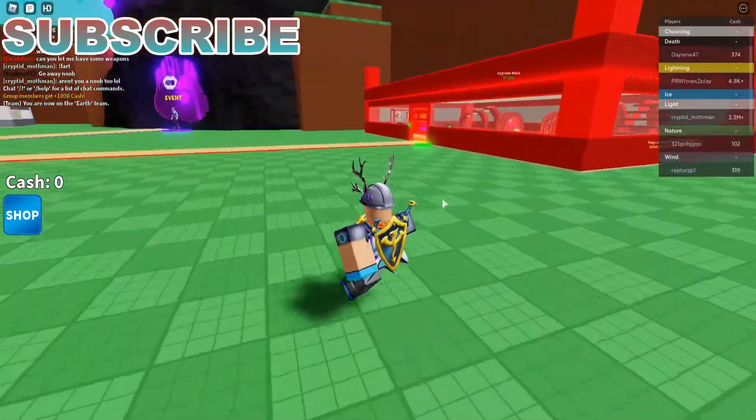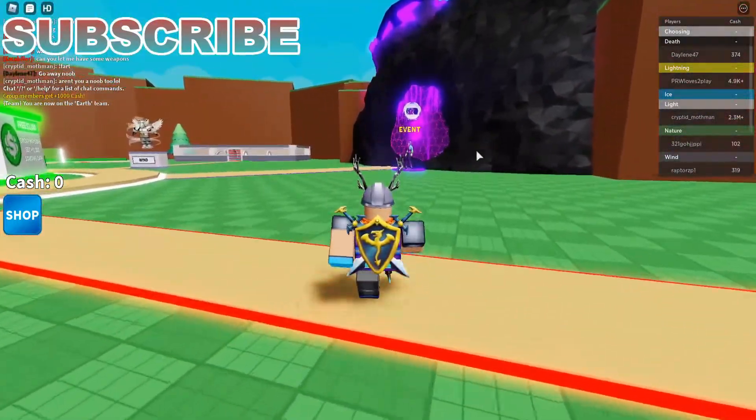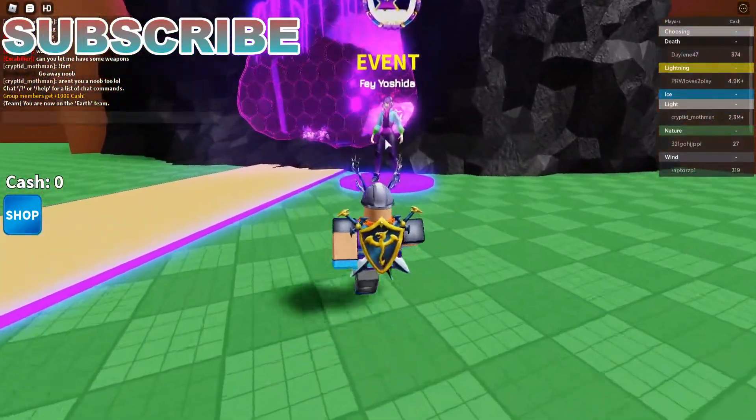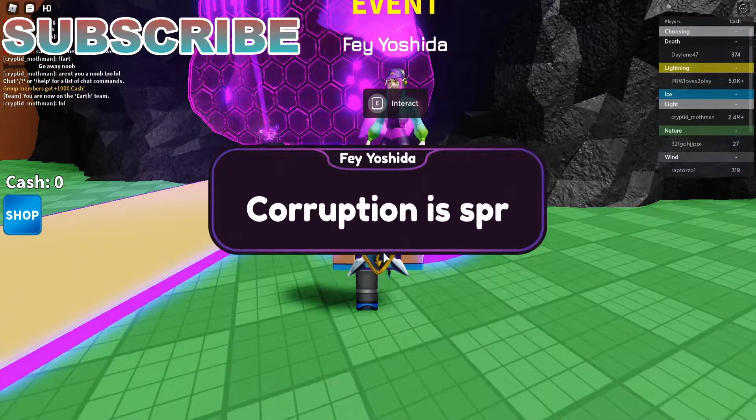Pretty much just go to a tycoon theme and make it yours. Then after that you want to go to this big theme that says event.